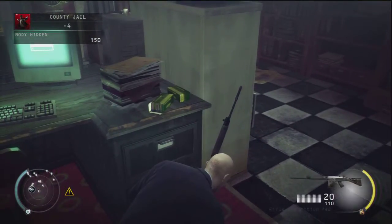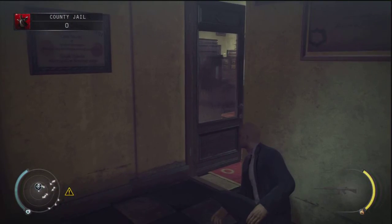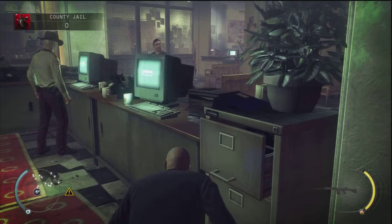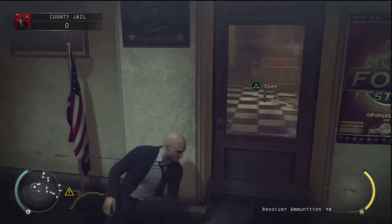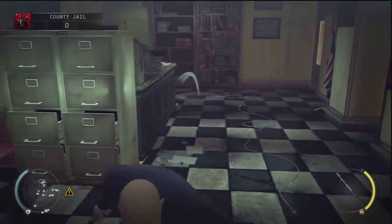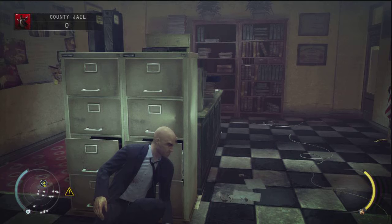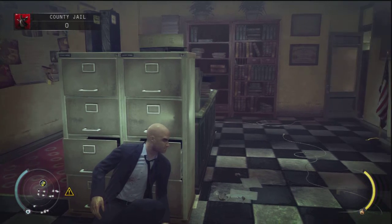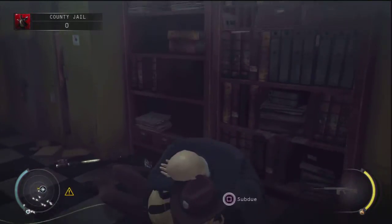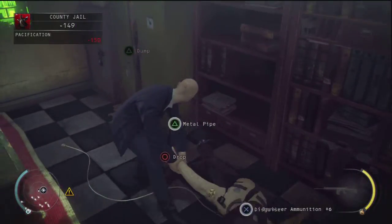The next thing you want to do is walk over to the door right here and walk out — make sure that guy's back is facing you before you walk out so he doesn't see you. You just want to walk out here to hear that cop and that other guy having a conversation. Once you hear that, walk back and wait until that guy walks away. When he walks away, come over here and throw the pipe right there to get the cop's attention. When he walks in here you just want to subdue him and then put him in the locker as well.